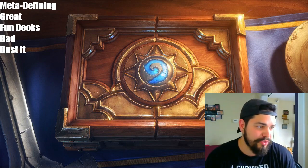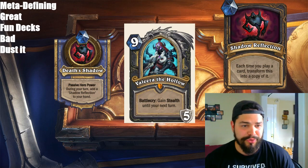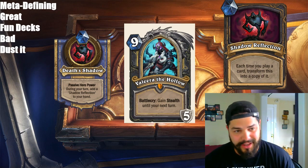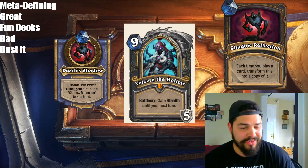First card is going to be the Death Knight Rogue: Valeera the Hollow, 9 mana, with a Battlecry of gaining stealth until your next turn. The Hero Power is going to be a passive, which is brand new to the game. During your turn, add a Shadow Reflection to your hand. As you can see on the right, Shadow Reflection is a card where each time you play a card, transform this into a copy of it.